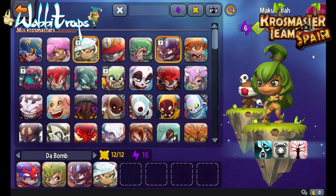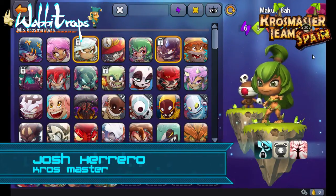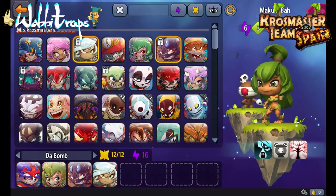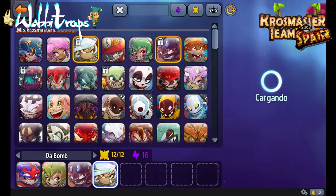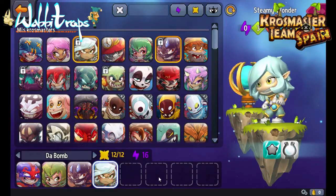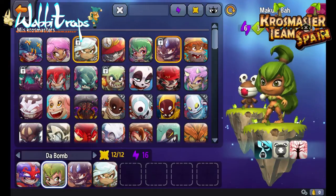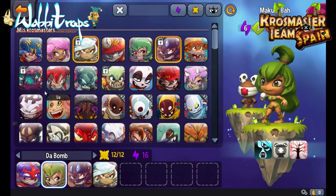¡Hola y bienvenidos a Crossmaster Team Spain! Vuestro canal de YouTube de Crossmaster en Español. Soy José Herrero y en el vídeo gameplay de hoy vamos a mostraros un equipo con Macumba, el Capitana Magna, Quentin Flash y Stimmy Wonder. El equipo se basa mucho en usar la habilidad de cross simpático del Capitana Magna para que Macumba automáticamente tenga un punto de acción más y un punto de movimiento, pudiendo todos los turnos invocar dos semillas explosivas para causar el caos.